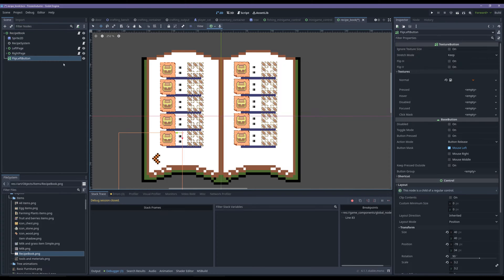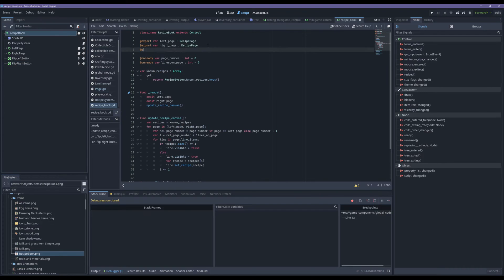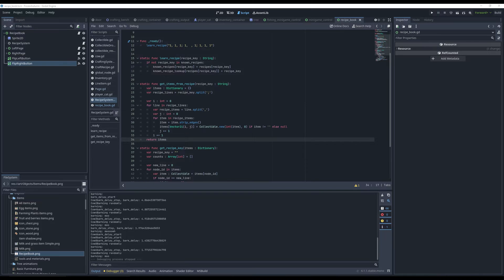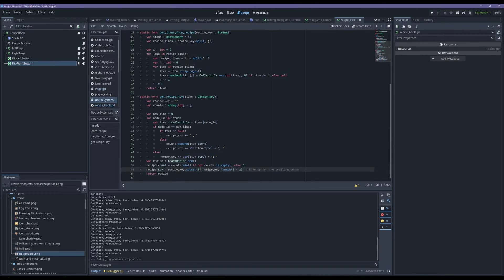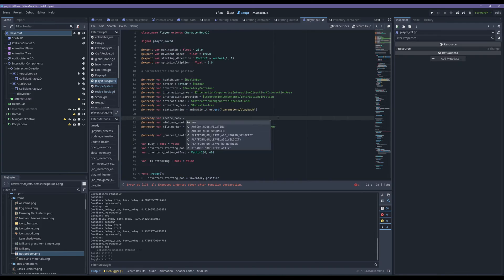Here I'm adding some simple texture buttons so that we can go forward and backwards. I wanted this to also feel kind of like that Minecraft look and feel, and eventually I'll add some different sprites for the up and down actions, but for now I think we'll be fine just having to click on the arrow itself.